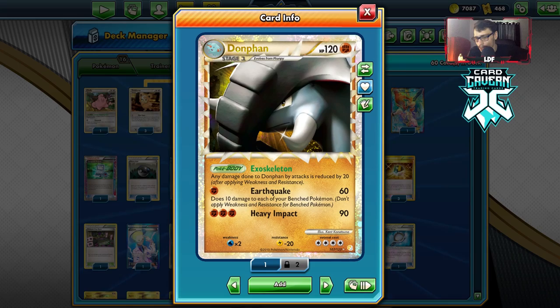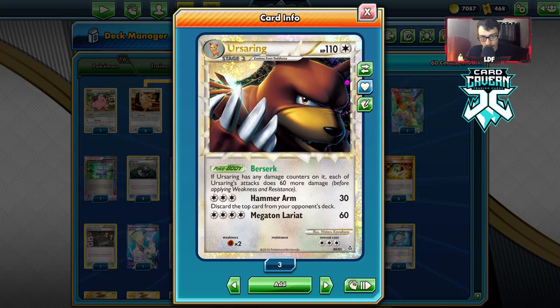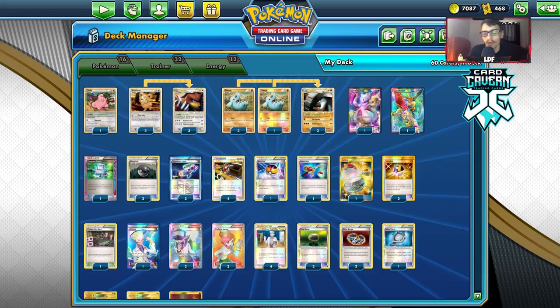The partner I have gone with is Dawnfan Prime, which has Earthquake doing 10 damage to each of your benched Pokemon. So the whole idea is you Earthquake your Urserine, get 10 damage on it, and then it can attack. It can also be powered up through DCE. We also have Rainbow Energy for Urserine too.